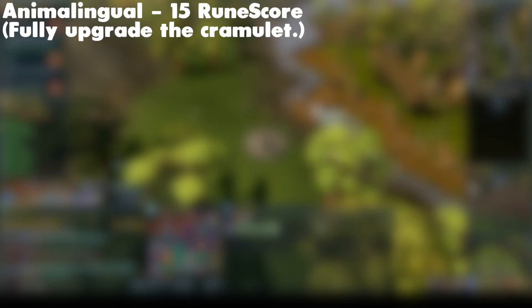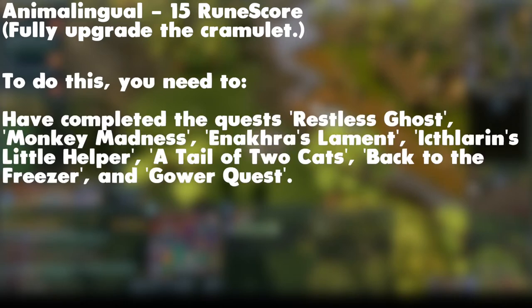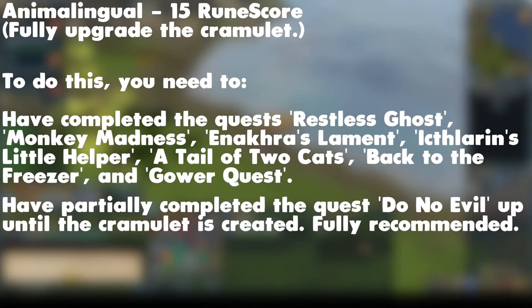The requirement we are going to look at today is the Animalingual Achievement, and this is worth 15 Rune Score. You must fully upgrade the Cramulet. To do this, you need to have completed the quests: Restless Ghost, Monkey Madness, Inakra's Lament, Islaren's Little Helper, A Tale of Two Cats, Back to the Freezer, and Gower Quest. You also need to have at least partially completed the Do No Evil quest, up to the point where the Cramulet is created.